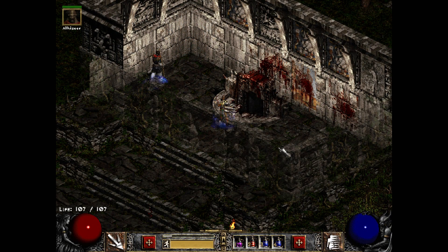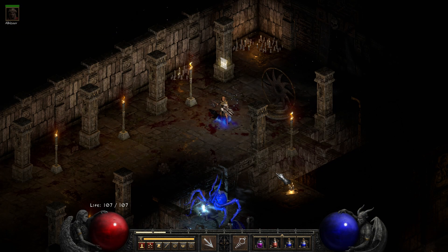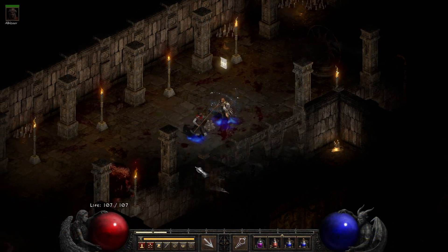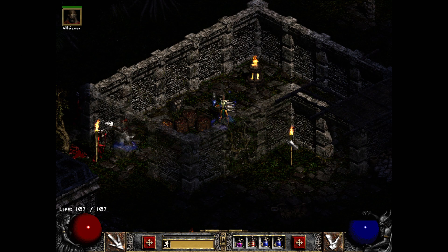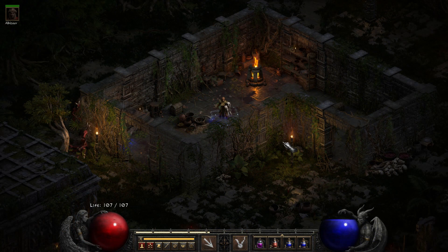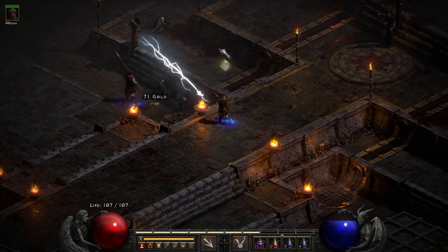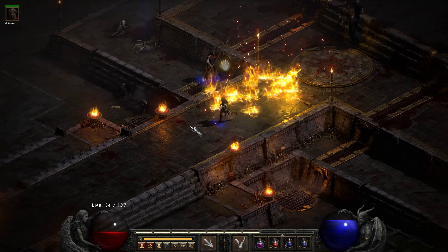Here we are about to enter one of the lost temples where you get the book — I forget which one this one is particularly called. And here is inside of that temple — also a level 85 farming area, end game. I think we are in the Kurast Bazaar here, or Upper Kurast. Here we are just about to enter Travincal. Actually we are in Travincal, technically.